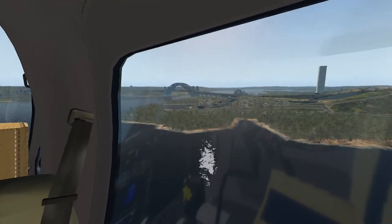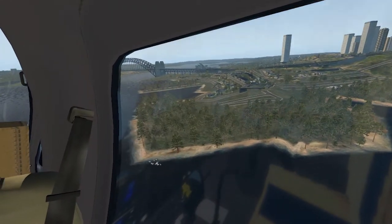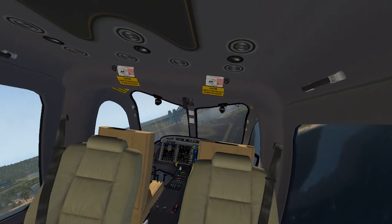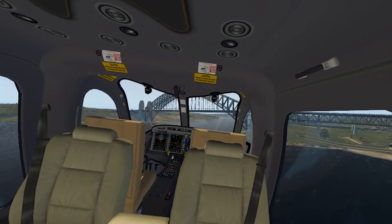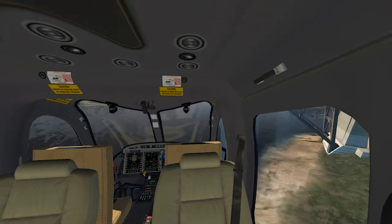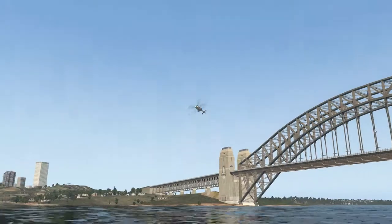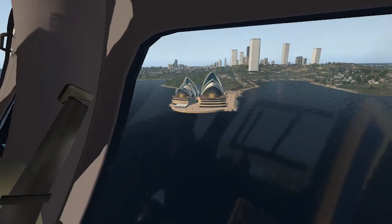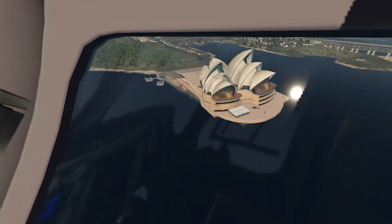All right, we're approaching the Sydney Opera House and here's the bridge looking absolutely phenomenal. Quite realistic and we're flying under the bridge, of course. Here we can see the Opera House looking beautiful, beautiful. Let's go through the downtown and fly through these buildings.